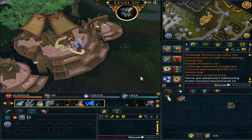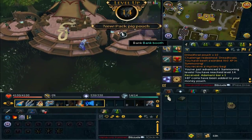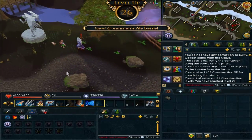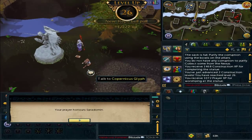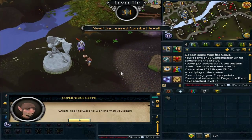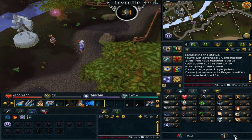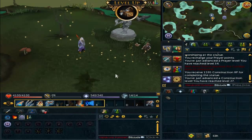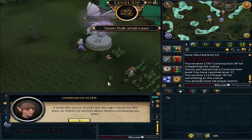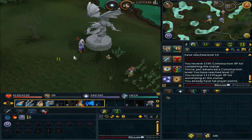I had another summoning daily challenge as well, so I did that — 14 summoning and an adamant bar as my reward. I did these god statues next because they can give you prayer experience as well as a bit of construction, so I was basically trying any way possible to train prayer besides just burying bones and doing the Nexus. And I actually got 60 combat when I got that prayer level, so I can now do tasks from Death, or the Soul Reaper as you guys probably know it.